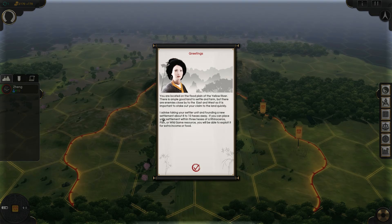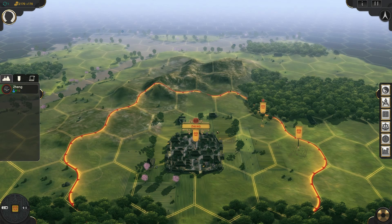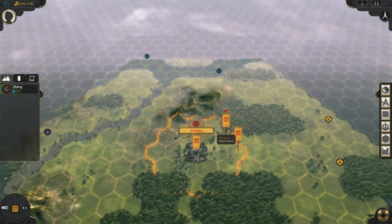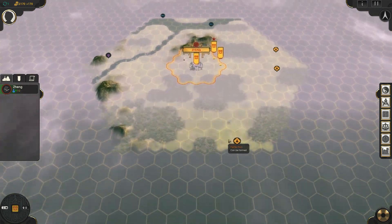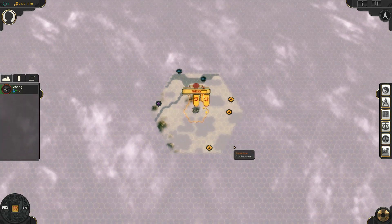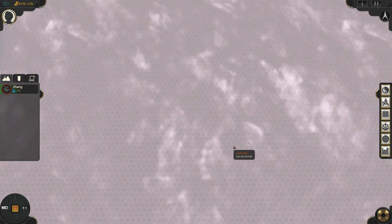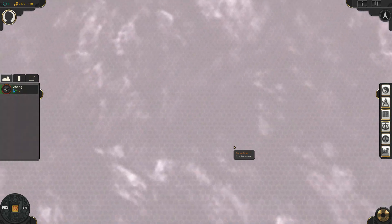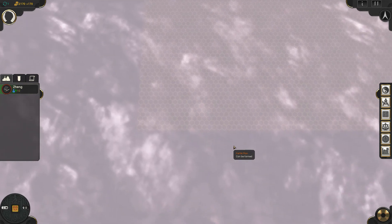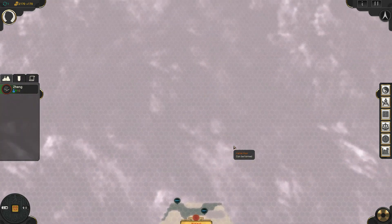So here we have the tutorial — I've already worked through it and played about seven or eight turns. It just kind of tells you to use your settler to settle the area. We can't see the map because it's all covered by Fog of War, but you can see there's a lot of map. We are fairly well centered on the map.